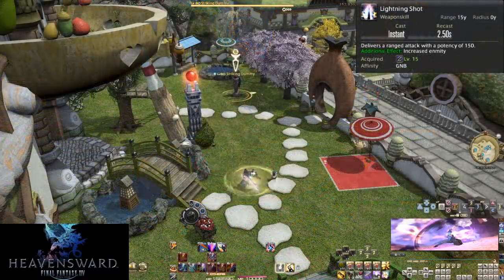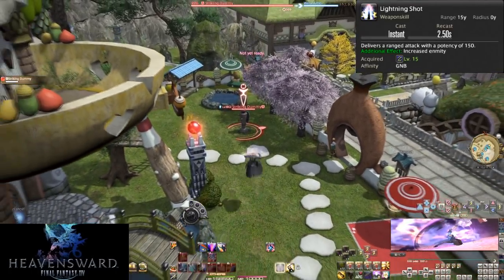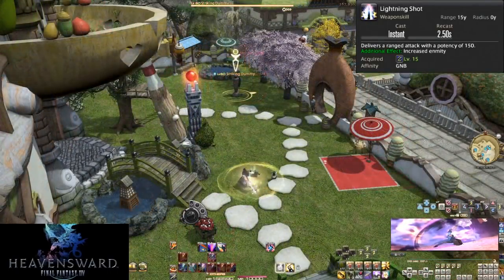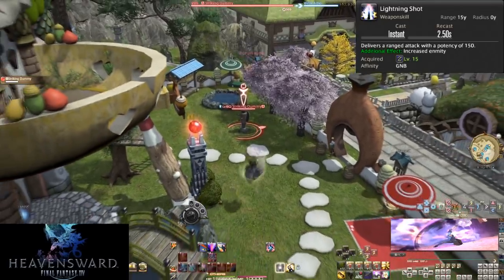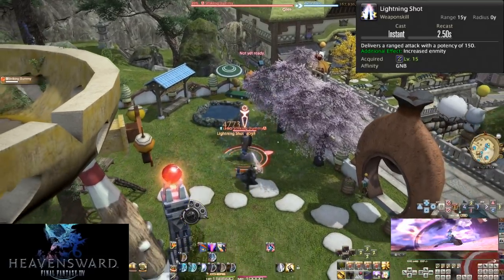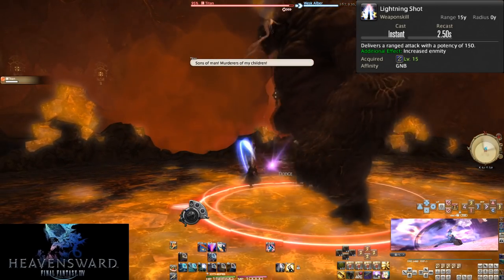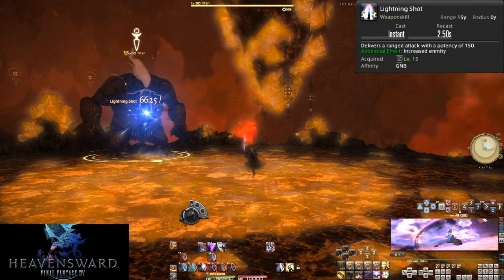Level 15, Lightning Shot. Leaving the worst for last, we have Lightning Shot, our ranged attack of 150 potency. This should basically be only used to pull, and not much else. It breaks both combos and does almost no damage. If for whatever reason you're out of range of the enemy and you won't break a combo, go ahead and use it. But mid-combo, avoid Lightning Shot at all costs. Use this to pull, and that's about it. Or if you're dying a boss and Provoke is on cooldown for some reason, this is your highest enmity generation skill — spam it to get the boss back. But you really should have Provoke around.